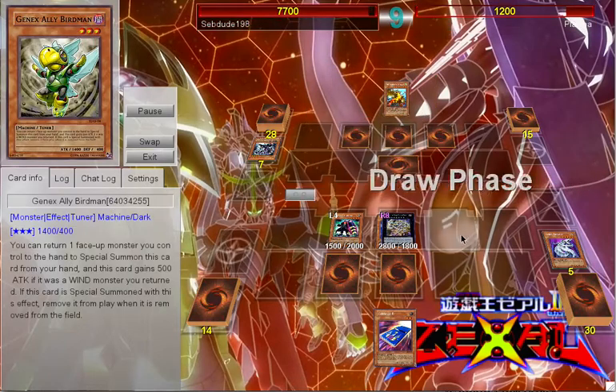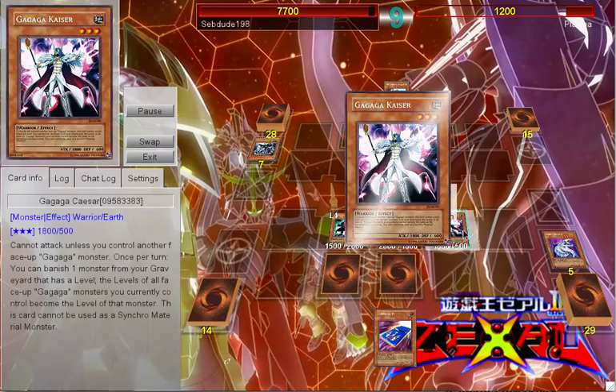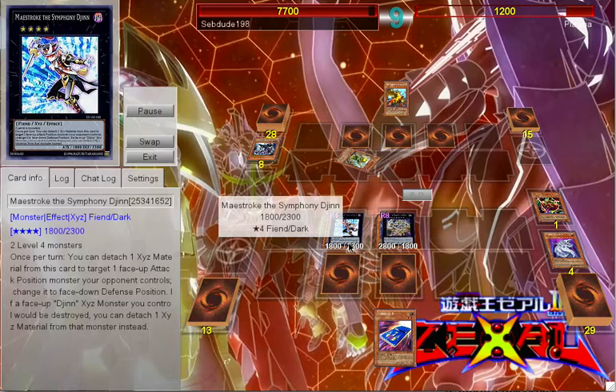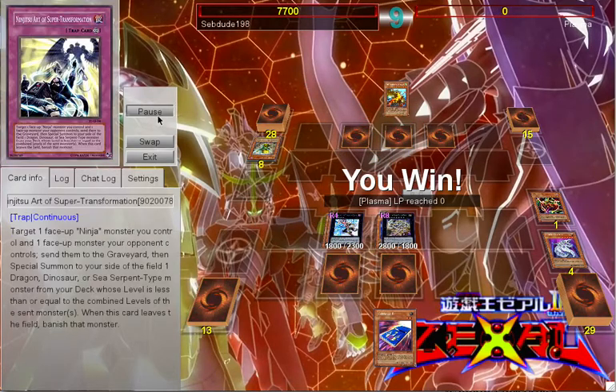He just sets Birdman and seems like he's given up. I play Caesar, use his effect, go into Maestro — I don't know why I played Maestro, I just wanted to finish the game to be honest — and attack directly for game. That was pretty cool.